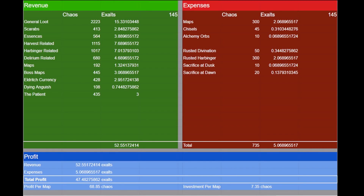Let's take a quick look at our spreadsheet. Once again, you can see that our overall investment was around 5 exalted orbs. However, our total revenue received was a whopping 52 exalted orbs. This is actually pretty crazy, as it is over a 10 times return on our initial investment. So with that sneak peek in mind, let's take an in-depth look at how exactly we are calculating this.